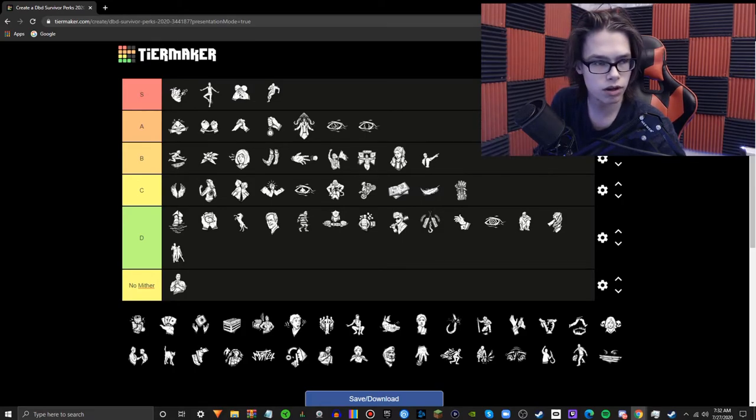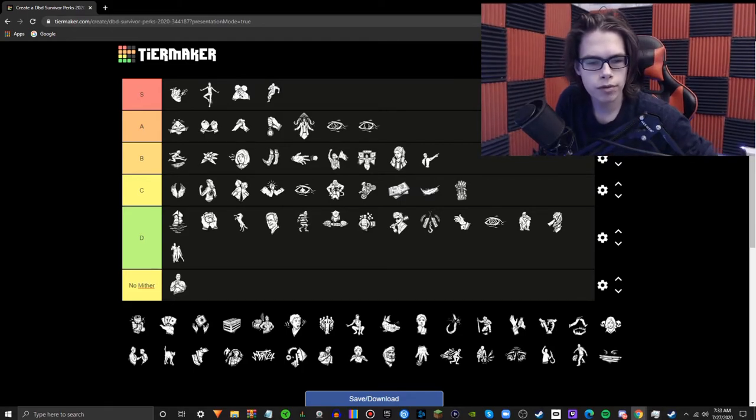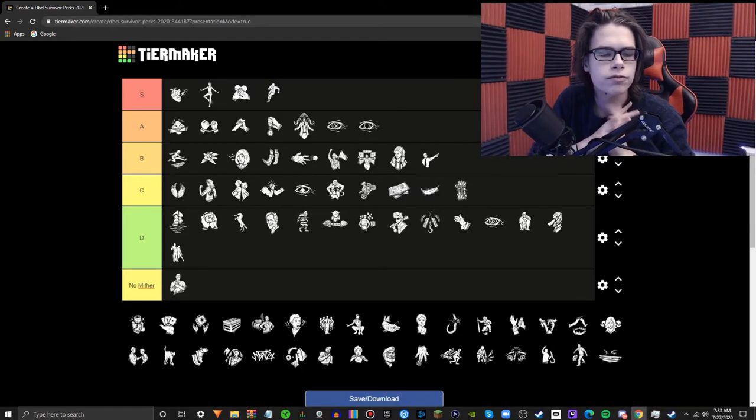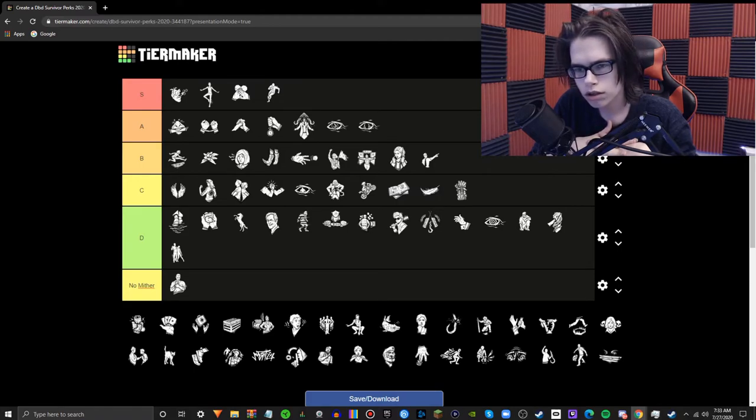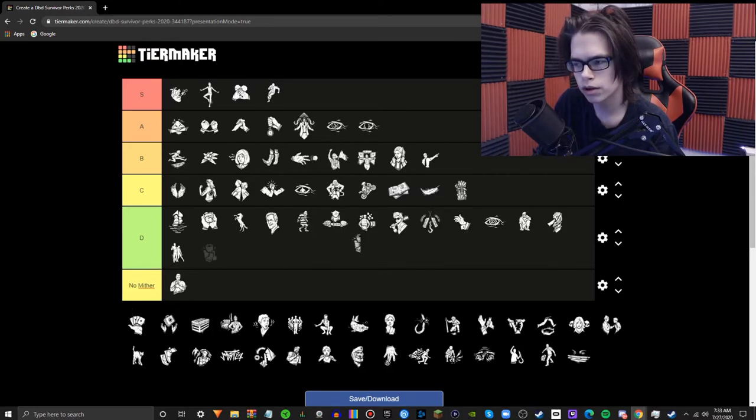Off the Record — once you're unhooked or escape from the hook, Off the Record activates for several seconds. While active, your aura will not be shown to the killer and grunts of pain are suppressed — so it's essentially timed Iron Will. Just run Iron Will. This is stupid. Pointless — don't run it.